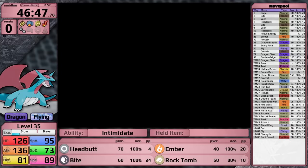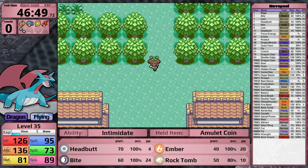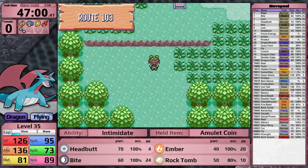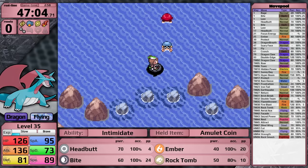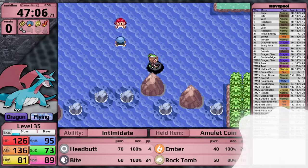As I left Littleroot Town, a question popped into my mind - why does your mother give you the Amulet Coin? Perhaps she needs you to earn money for the family, because your dad is just off at the gym, obsessed with battling other trainers. Are gym leaders salaried or volunteer positions? Either way, Norman is definitely the most competent dad within Pokemon. Actually, that's not entirely true - Ditto does exist.